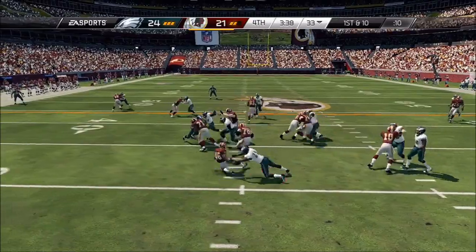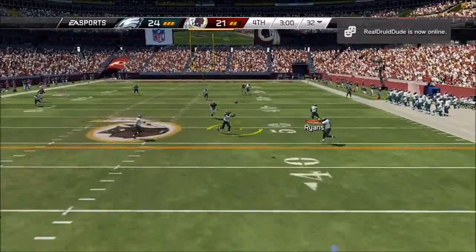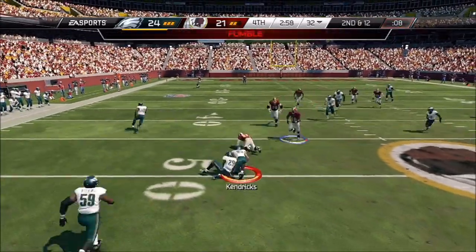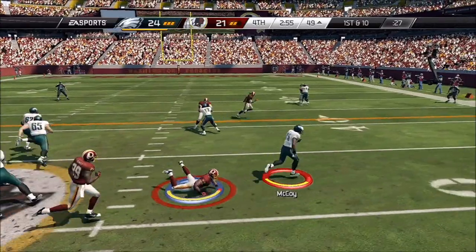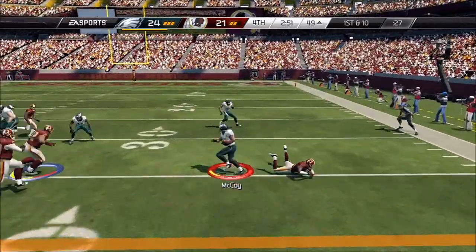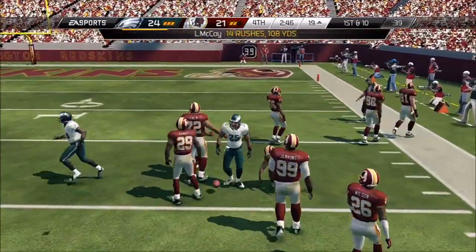First and ten. The quarterback will hand it off. Second down and 12. The quarterback throws to the right — that ball was picked off. The ball was jarred loose, to give the team a chance. McCoy — they go to the right side. Twists away from the hit, breaks free. LeSean McCoy with a nice piece of running on that play.